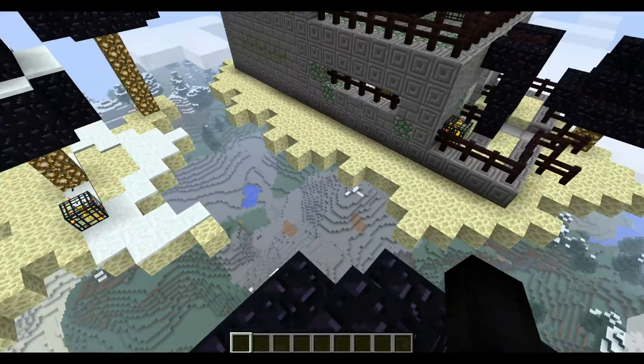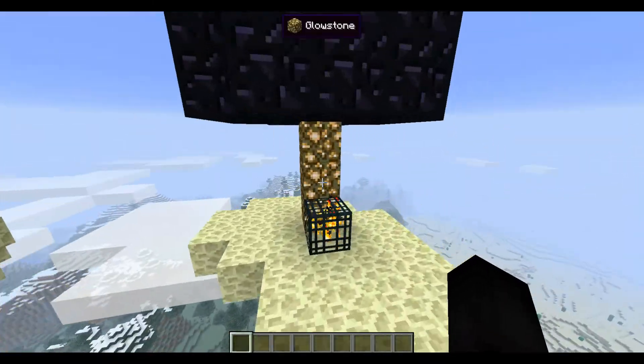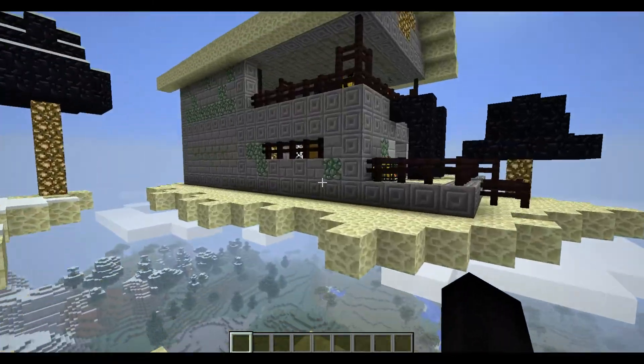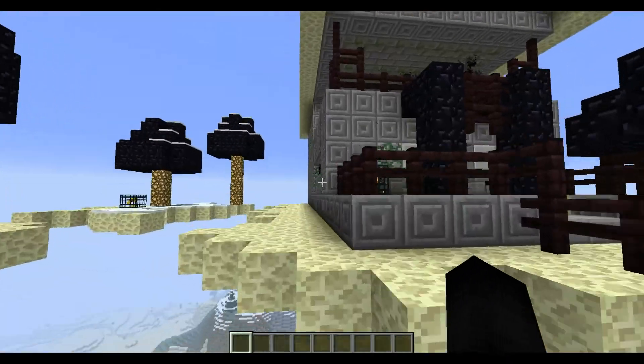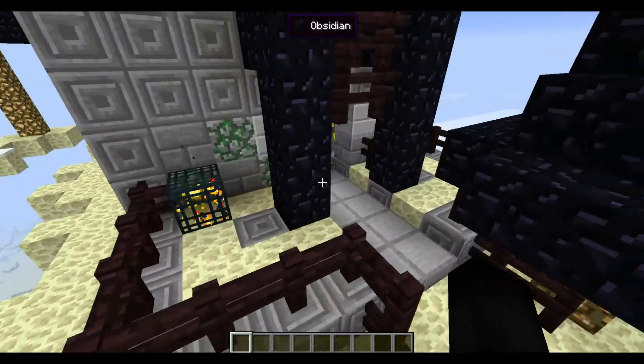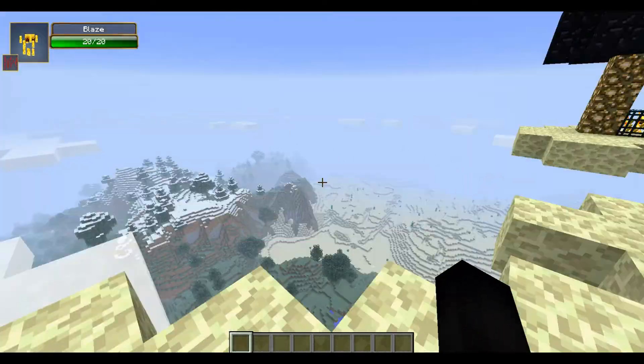I found another dungeon — this one's a blaze house. This is probably one of the hardest structures to take on, because you've got to climb up here, and then once you get up here, you've got to hope these blazes aren't already spawned in, because they're going to just knock you right off, and if you're knocked off you're pretty much dead.